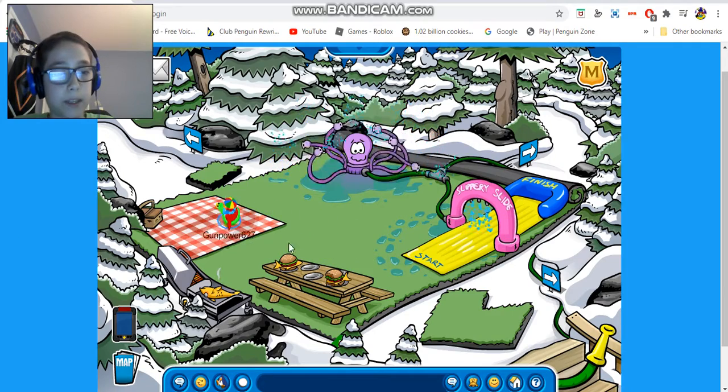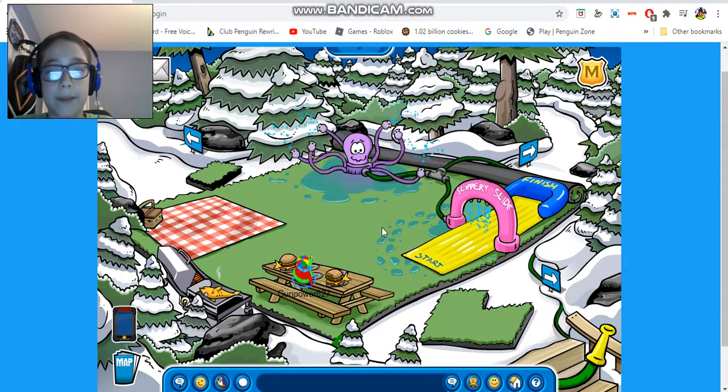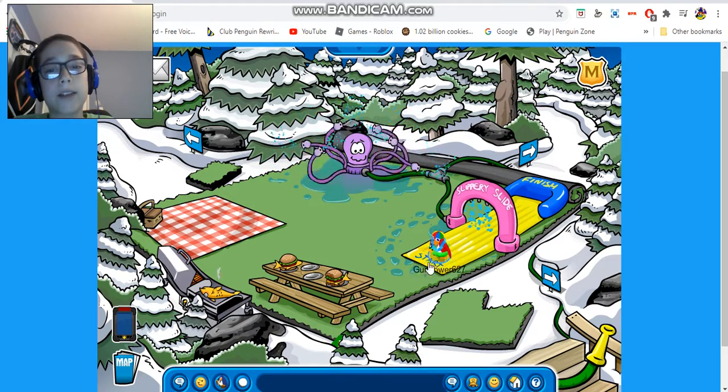You also have this cool picnic camping setup — you can have a picnic, there's a grill and a table right here where you can have some food and stuff. And you also have a slip and slide.